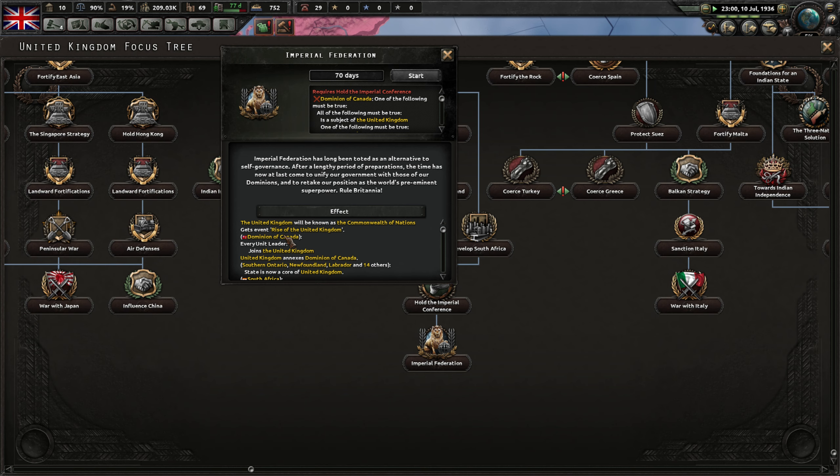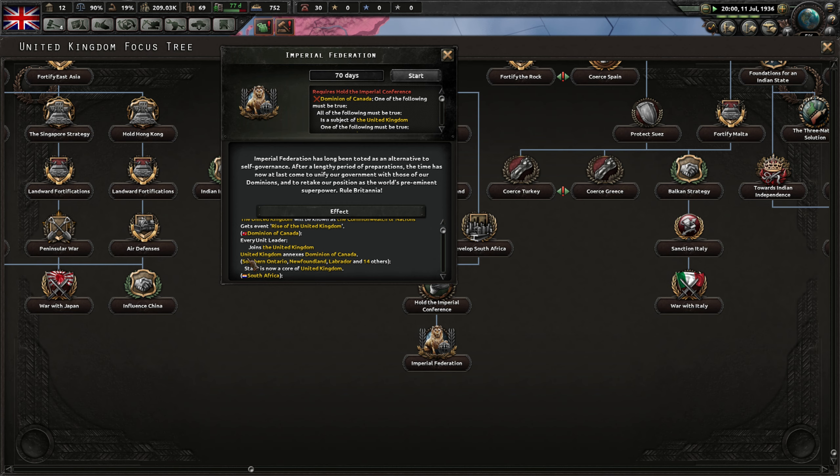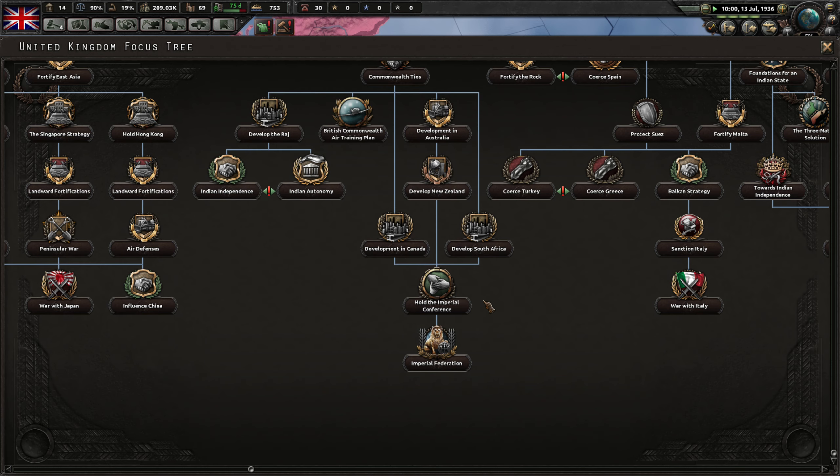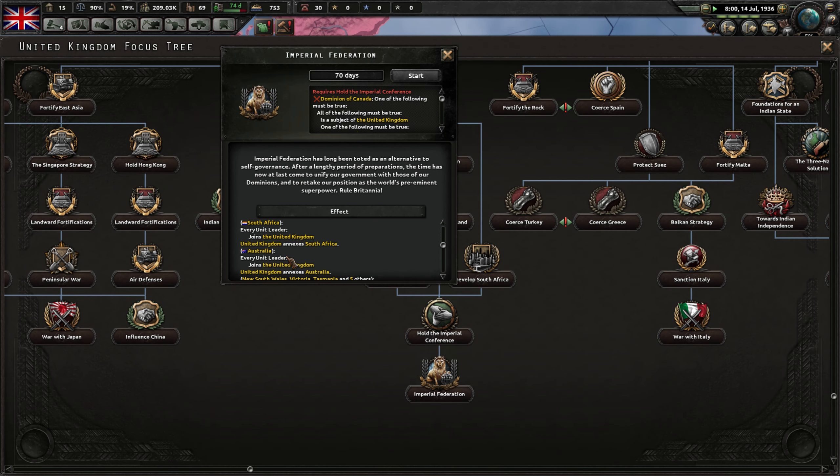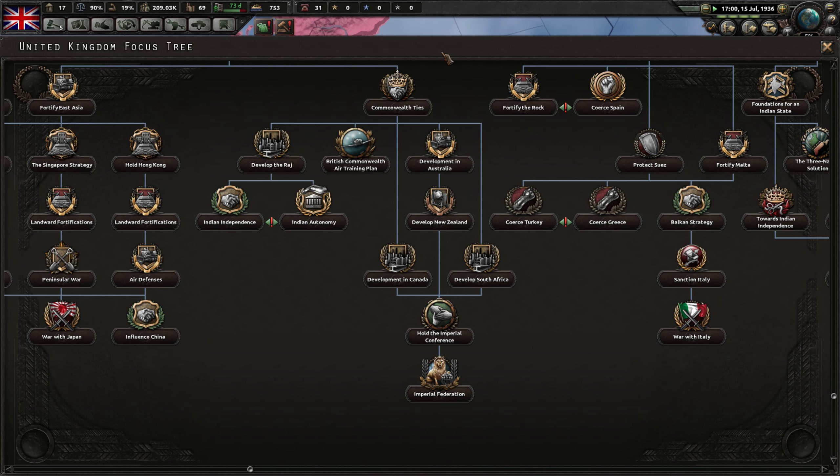Until I realized this one down here: Imperial Federation. We essentially annex all of the Dominions. Dominion of Canada — United Kingdom annexes Dominion of Canada. We annex South Africa. So if we go through all of this, we will essentially annex everybody: Canada, South Africa, Australia, New Zealand, British Malaysia. They will all become ours.